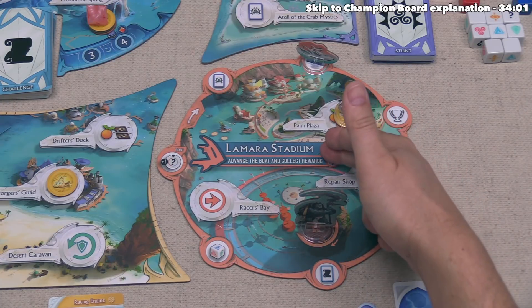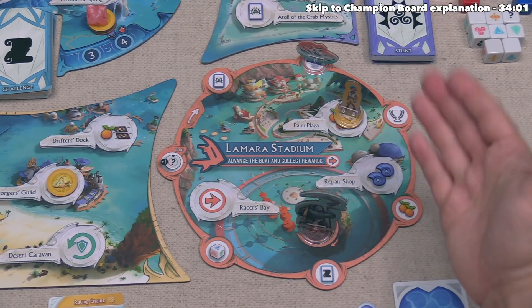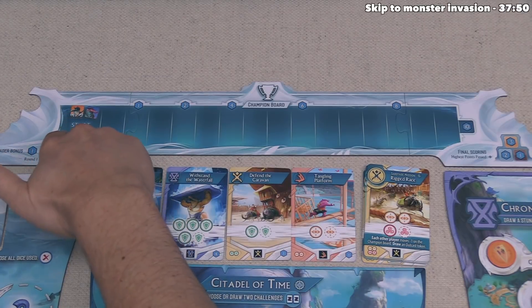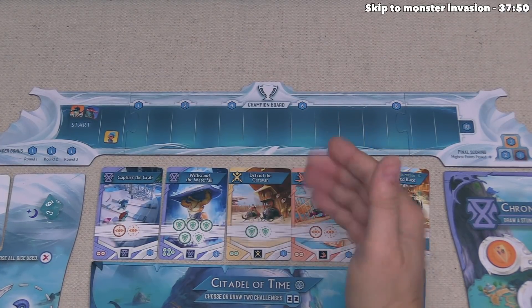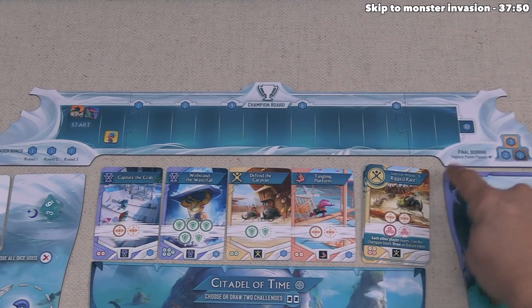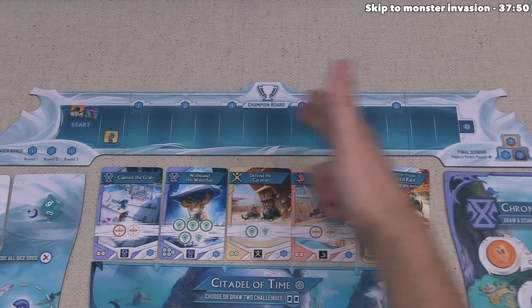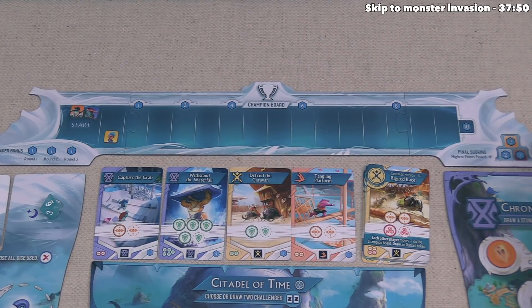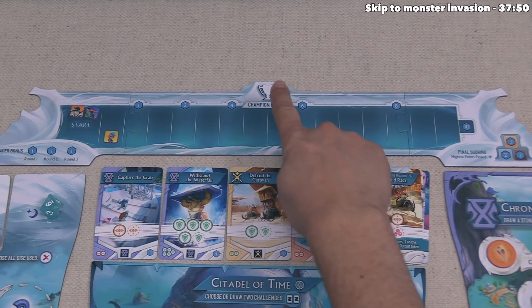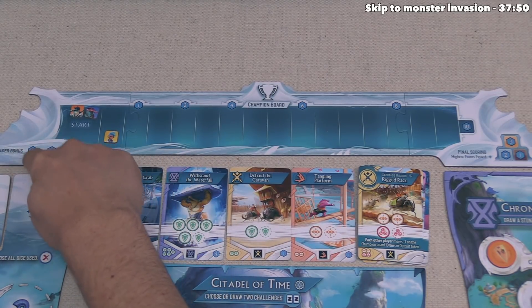Looking back at La Mara Stadium, the judge was there watching Axel complete that challenge, so Axel gains a benefit: move up once on the champion board, reaching the one victory point spot. At the end of the game, players get points equal to the highest victory point value they met or moved past on this board. Only one player can reach the last spot worth ten victory points. The player farthest up at the end of each round can place one of their tokens on the associated spot for an extra victory point at game's end.